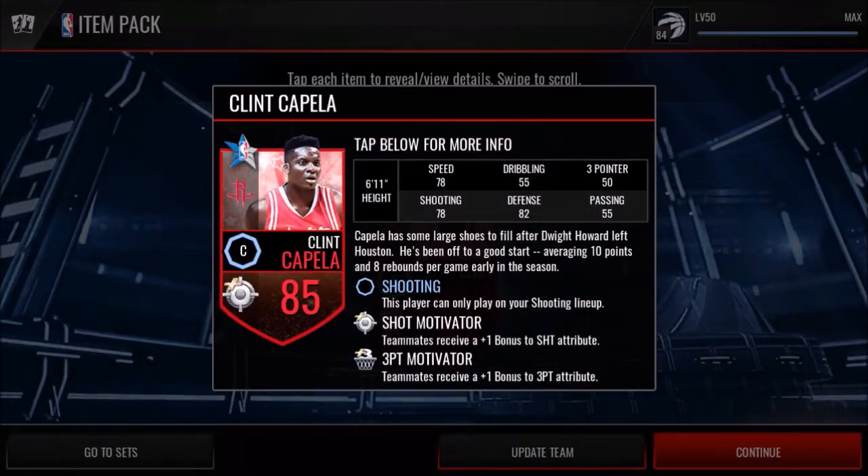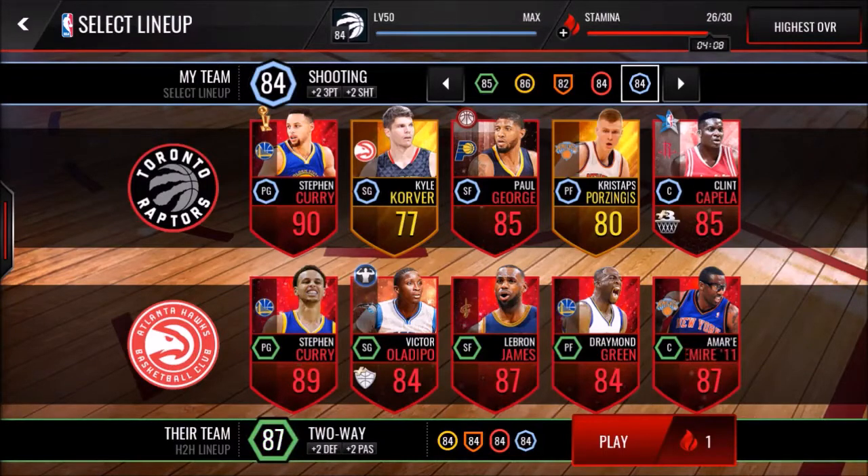Overall pretty nice — nice speed, nice shooting for a 6'11" player, and 82 is a pretty good defender. Capella has some large shoes to fill after Dwight Howard left Houston. He's been off to a good start, averaging 10 points and 8 rebounds per game early in the season. He gives a plus-one shot motivator and a plus-one three-points motivator, which will definitely be nice especially since he's on a shooting lineup.